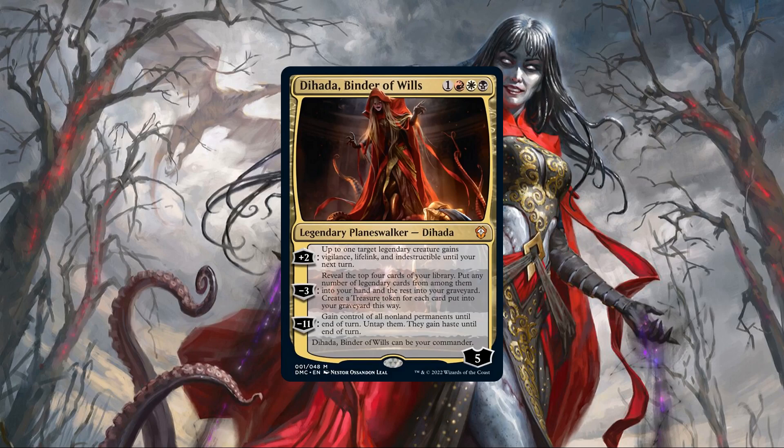Her minus 3 has us reveal the top 4 cards of our deck, letting us put any legendary cards revealed into our hand and sending the rest to the grave, creating a treasure card for each card sent to the graveyard this way. And her minus 11 has us gain control of all non-land permanents until end of turn, untapping them and giving them haste until end of turn as well. Breaking down her core stats, Dehada is sporting a mid-size CMC and a good starting loyalty for her cost.